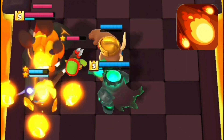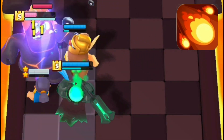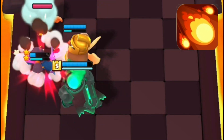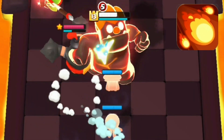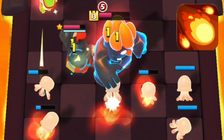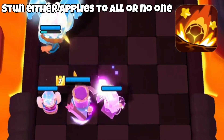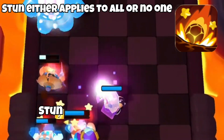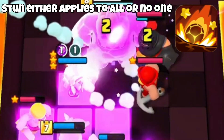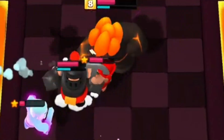Stuns work surprisingly well against him — if you have a good amount of them on your troops, it could allow you to keep stunning him so he gets no supers off. The final effective counter is the Witch, as the super targeting 3 skeletons is basically a wasted super. The second ability is Lava Smash and it adds a 50% chance to stun on the super's fireballs. Since it's an effect to his super, everything said about countering the super ability can be applied to this one.